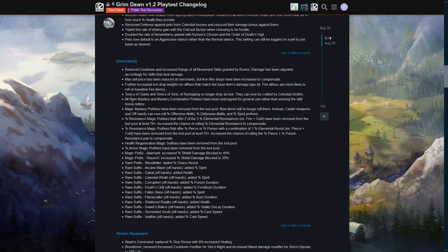Itemization: reduced cooldown and increased range of all movement skills granted by runes, with damage adjusted accordingly for skills that deal damage. Reduce cooldown means you can use them more often, which I like because I like movement skills to be available when I push the button.